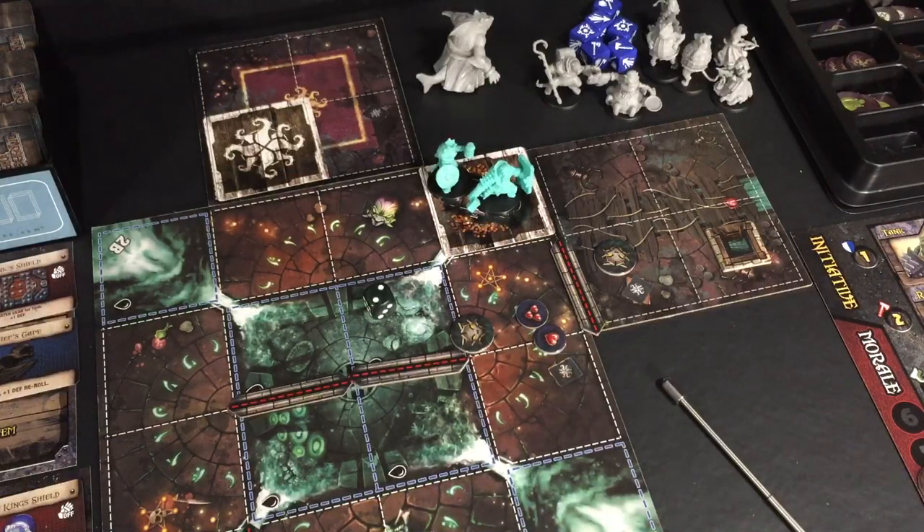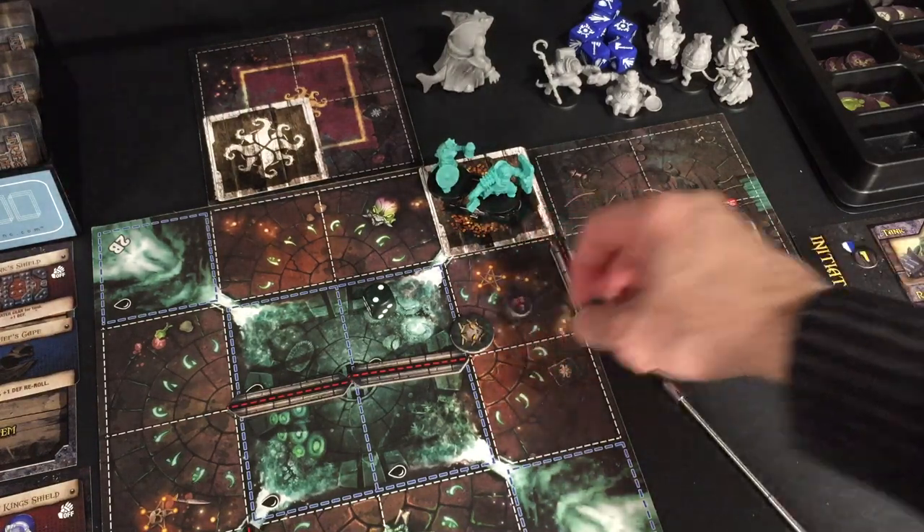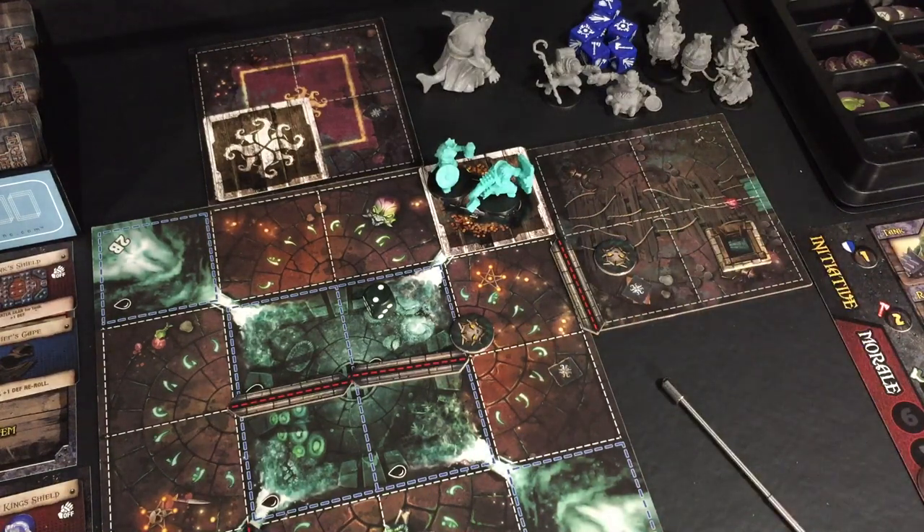That's another similarity to Zombicide and it's something I like — when you're playing with a group, if one player has a character that's better for that scenario, it keeps the group from wanting that character to just steamroll everything. Now we have completely cleared the map of enemies. There's nothing else to gain XP from, so we're basically free. We could have looked for other treasure if there was stuff on the board.